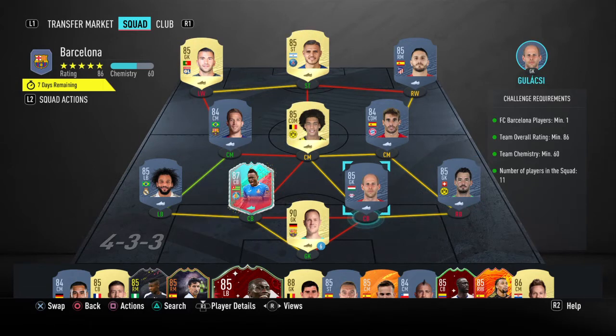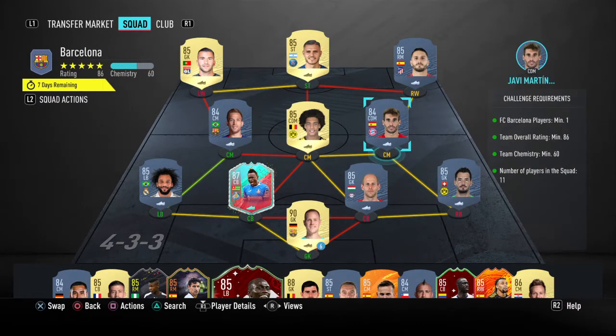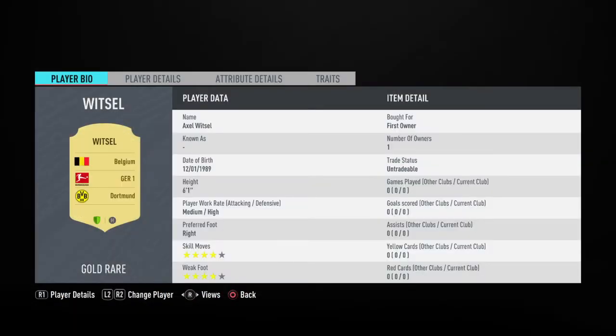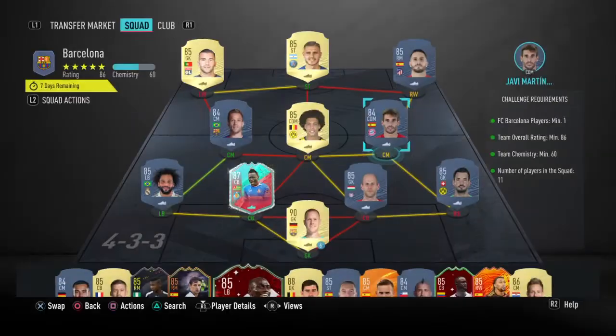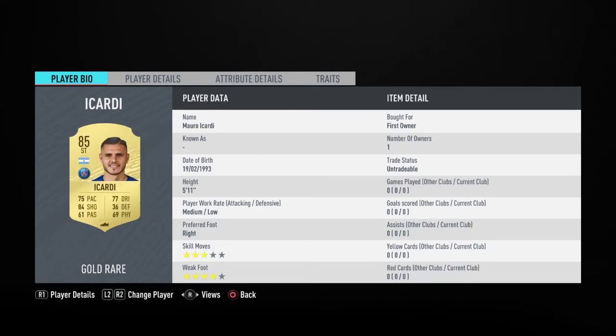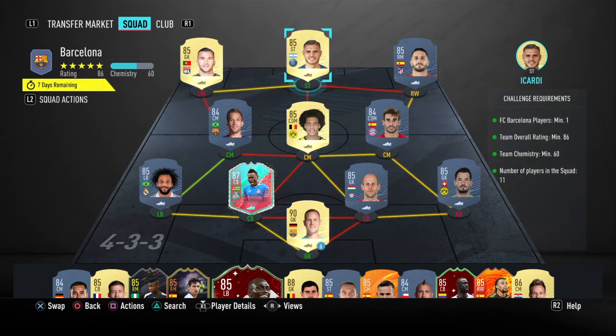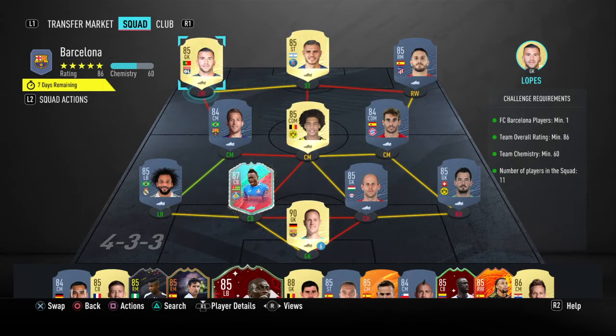Then we've gone with a bit of a Bundesliga theme, the reason being these two keepers are quite cheap 85-rated options. The first one is Gulacsi from RB Leipzig and the second one is Berkey from Borussia Dortmund. These two are both gonna link into Witzel from Dortmund. The second player is Javi Martinez from Bayern Munich, who can then link into Koke from Atletico Madrid. The final player is Icardi, who links into Lopez from the French League — also an 85-rated keeper so he'll be quite cheap.